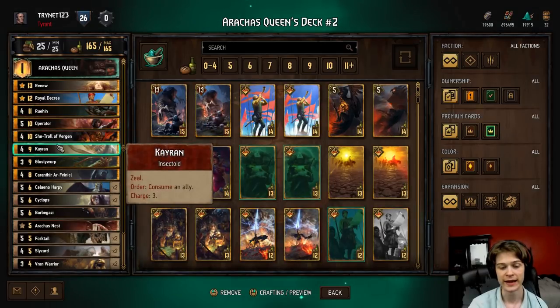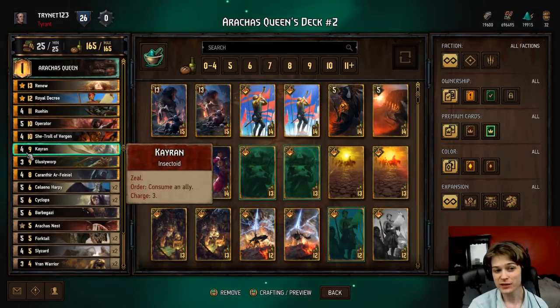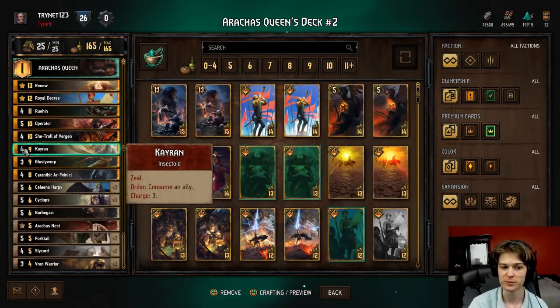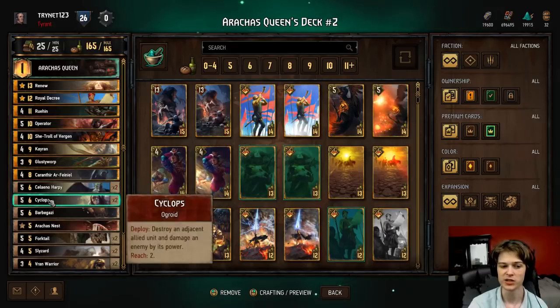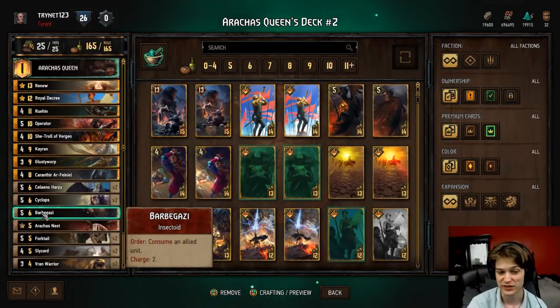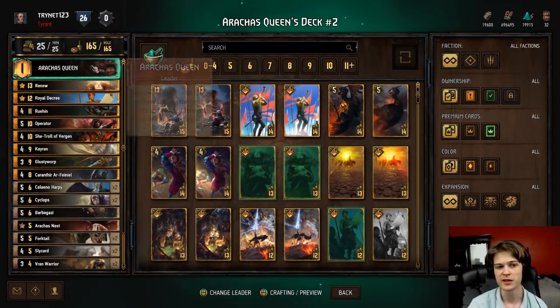We're playing Kayran for more consumes. It looks like a four for nine, but it's actually a seven for nine because of Arracus Queen - you get the three tokens when you consume something. That's something worth noting about these as well: because of Arracus Queen, this is really a six for six, or a seven for six if it lives. These cards are much better than they look because of your leader.